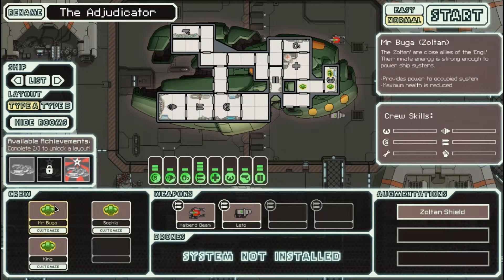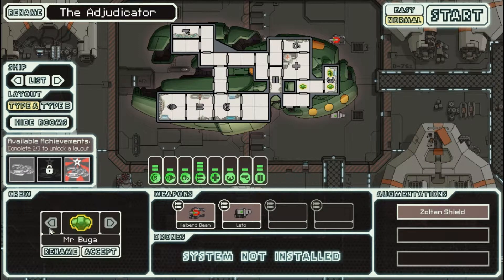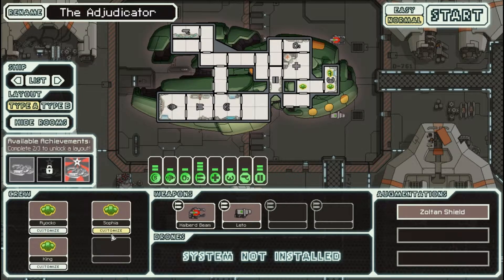I'm going to customize the name of my people in the ship after some of my subscribers — just picked them at random. This one we are going to rename Ryoko. I hope I'm saying all these right — I took a look at them beforehand.